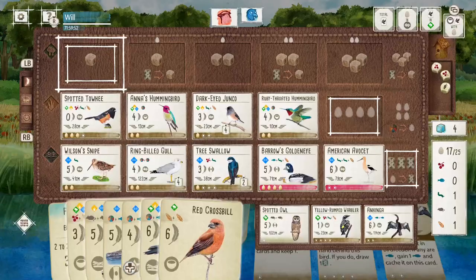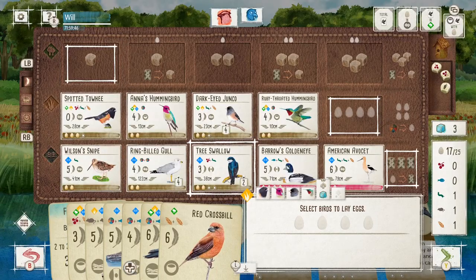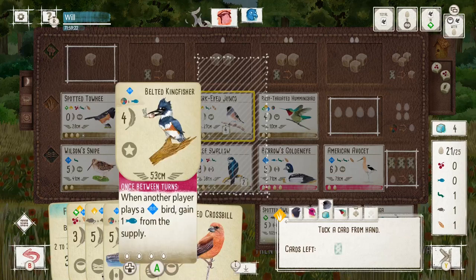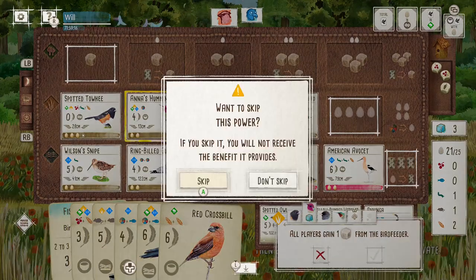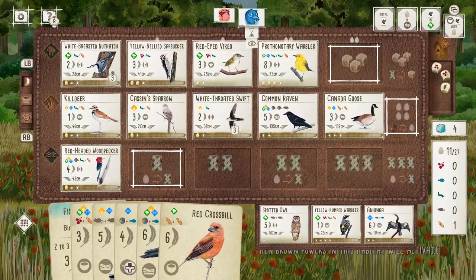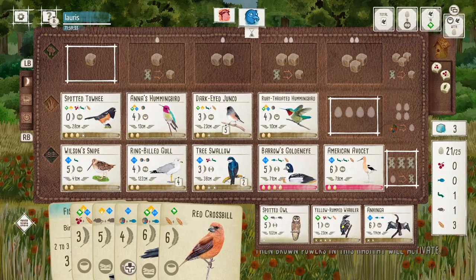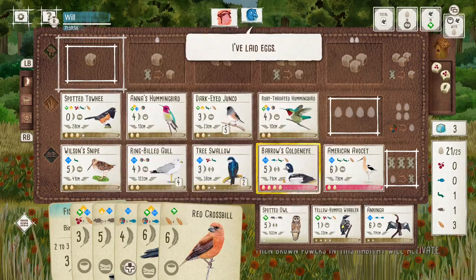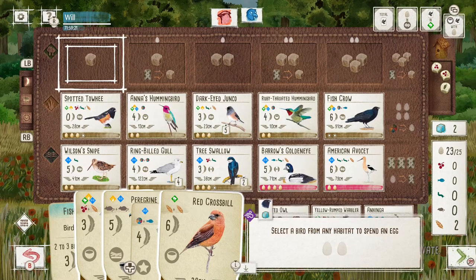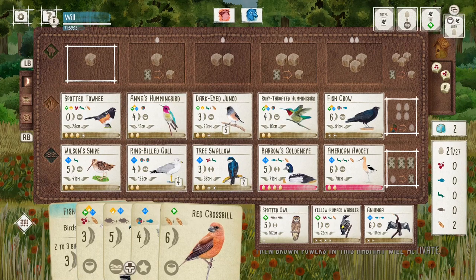They managed to play that Goose they picked up earlier - like with the Junco, it was just a denial but with the cards they drew it actually worked out to be a really strong play for them. I think they were looking at sort of eight or nine points running that engine, which is just so strong. But if I can get a couple of points at least whenever they do that it does minimise the damage a little bit. There was a little bit of egg management I had to do - I've only got two egg spaces left.